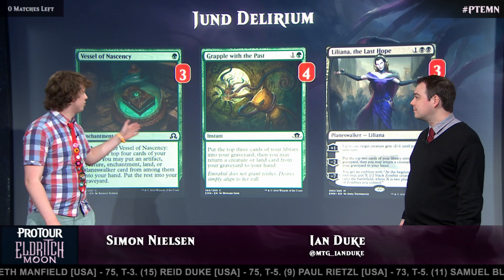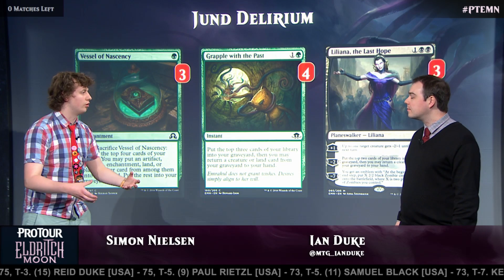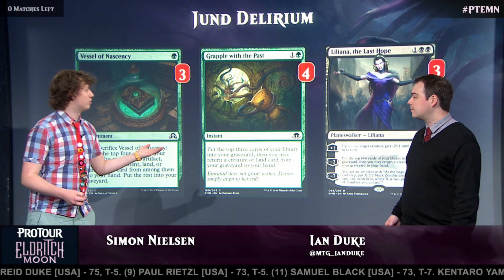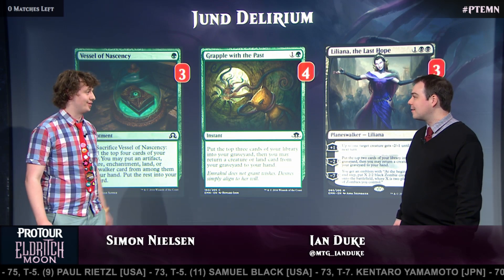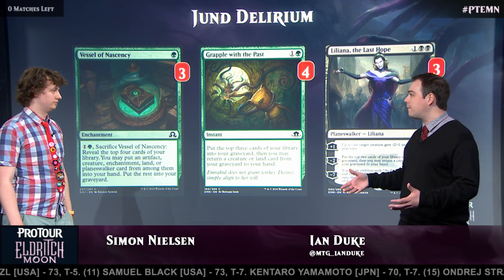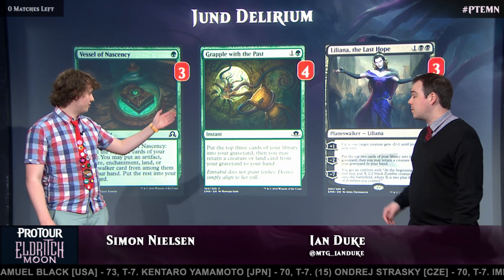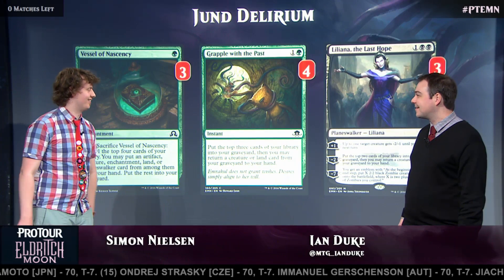We also have Liliana. The way Grapple and Liliana work is they give you an engine where you can just keep recurring all your important cards. If your Emrakul gets milled, that's perfect — Liliana becomes a tutor for it. In some sense, even playing one Emrakul, you can still be sure you'll find it in the game between Traverse, Liliana, and Grapple with the Past. Also, Liliana is a Planeswalker, so we want to have all card types covered — it's an extra card type as well, which definitely counts here. And it has a lot of other cool synergies in the deck.